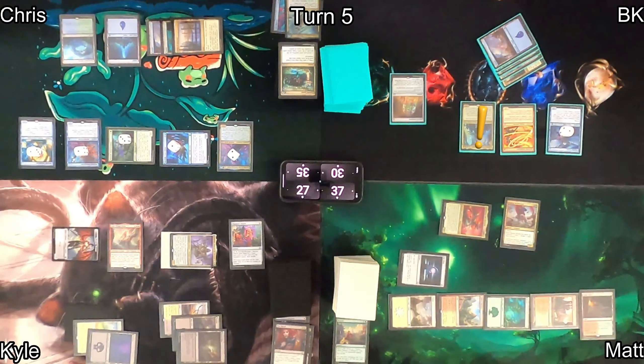On Kyle's turn his enchantment procs but finds a land, not a vampire. He casts Forerunner of the Legion, tutoring up Sanctum Seeker to put on top. Kyle swings with Amalia, Blood Ghast, and Sky Marcher at Chris. Chris blocks with Vorl against Blood Ghast. Before damage, Kyle activates Windbrisk Heights — Crossway Troublemakers gives all his attacking vampires deathtouch and lifelink. Blood Ghast trades with Vorl, Kyle gains a bunch of life going to 19, steals the Monarch token, and Blood Ghast returns from the graveyard.